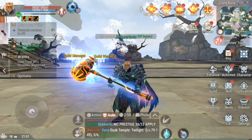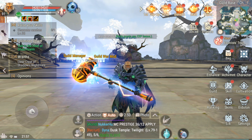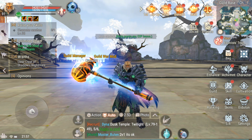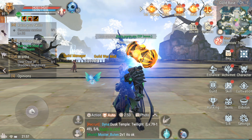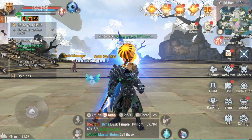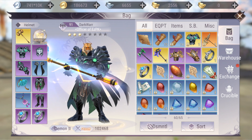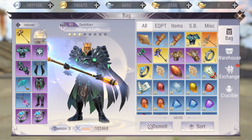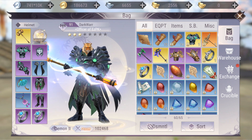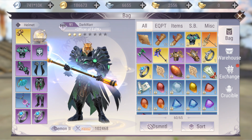Hello guys, welcome back to Perfect World Mobile. Today I'm going to tell you how I reached level 91 as a free-to-play player with 102,000 BR or power, playing like one to two hours per day — sometimes three, but usually an average of one hour to one and a half hours.